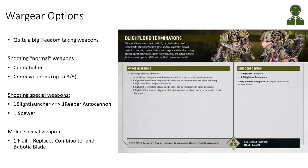Looking at the wargear options, there's quite a big freedom in 10th edition with power-level points — you can take any weapon configuration for the same unit cost. The basic standard shooting weapon is the combi-bolter. Up to 3 per 5 models can replace their combi-bolters with the combi weapon we discussed. There is also the possibility to add special weapons: 1 in 5 models can take a Blight Launcher or a Ripper Autocannon, but you must choose one.